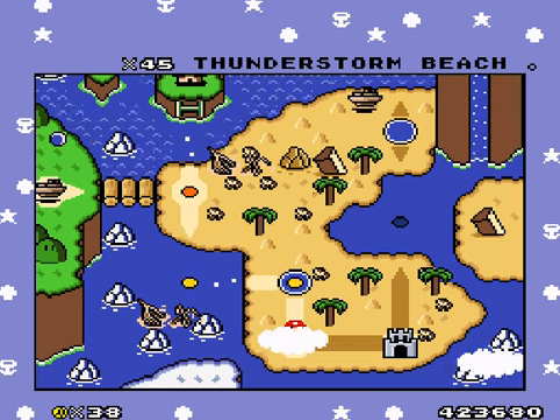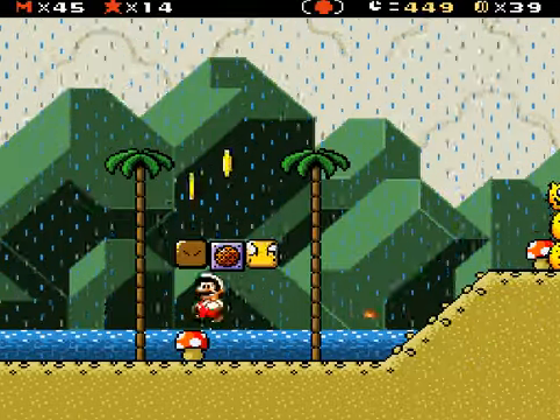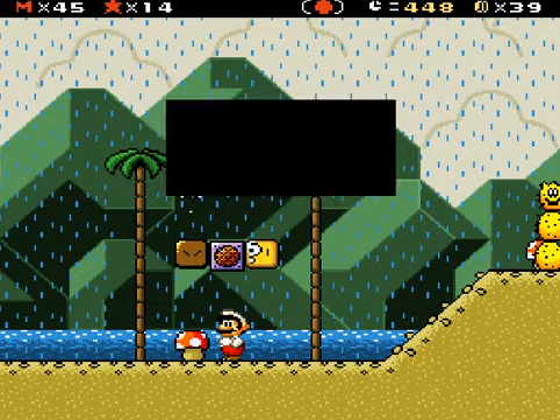Alright, we're in World 2, so let's do Thunderstorm Beach, which hopefully has no rapists. I guess they can have one. Even that's very disturbing. The water here is electrified because the storm — you'd want to avoid swimming in clear waters, but the other way, the dark water is safe.